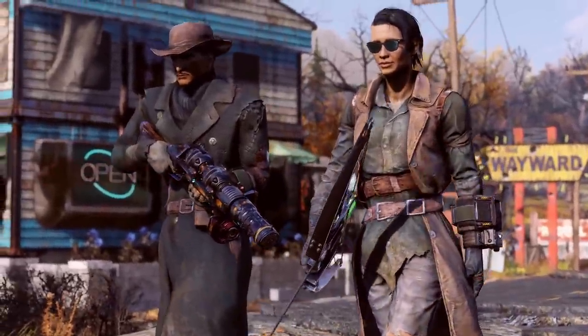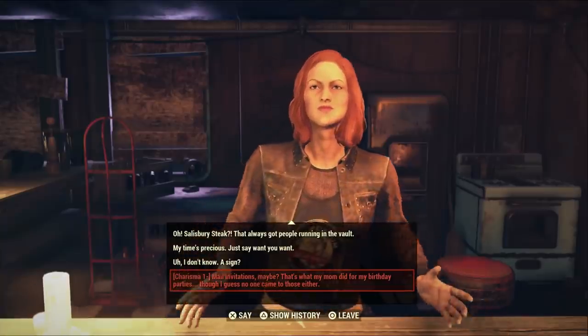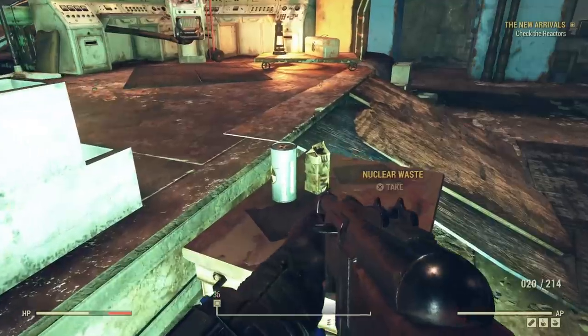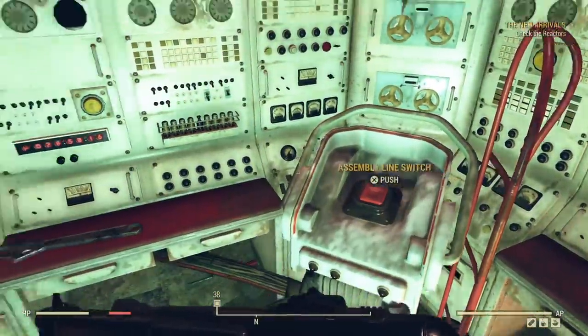Following a rough launch plagued by bugs, server issues, and a generally lackluster game, Bethesda has, to its credit, not given up. The free Wastelanders update has brought new story content and much-needed features like NPCs in an effort to revive the struggling game. As a result, Fallout 76 is starting to feel like a true Fallout game, even if it's still not as consistently enjoyable as its predecessors.